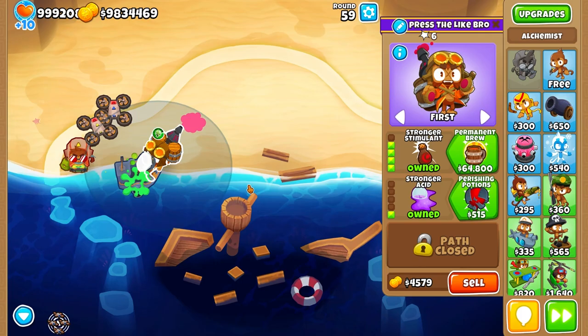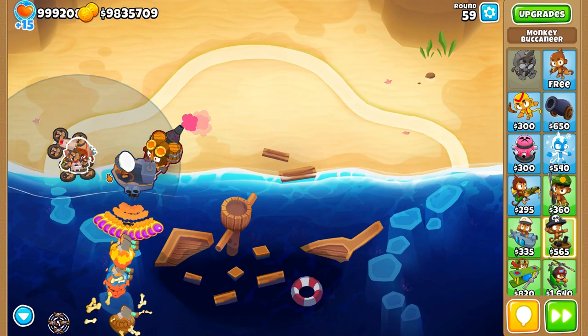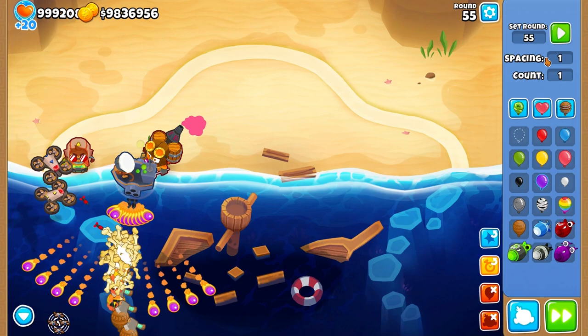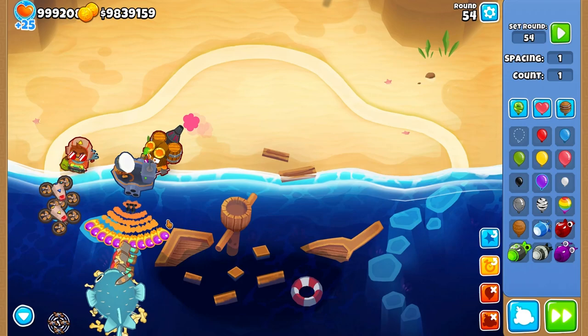Let's try round 59, because there are camo leads on this round. With one single Destroyer upgrade plus Alchemist, let's try round 55 — a very tough round usually. As you can see, we are destroying this round with no problem. Let's try round 54, which has a mixture of ceramics and MOABs — and still we are destroying it.